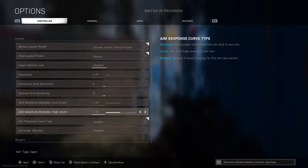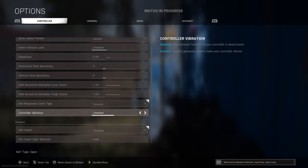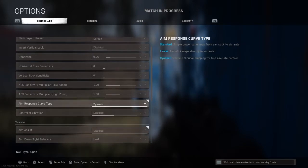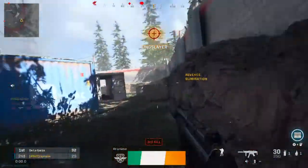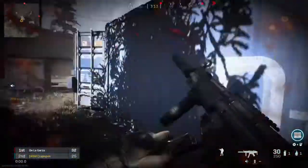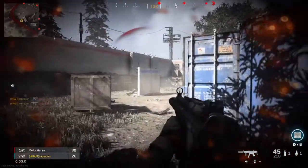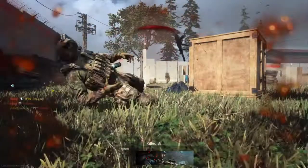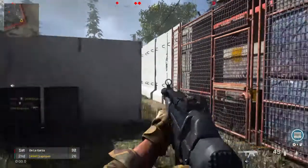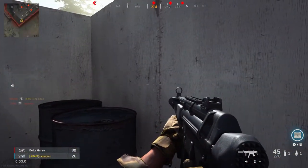The next thing I want to talk about is no aim assist. Disabling aim assist helps your aim a lot. To do that, go to your controller settings, go to Weapons, go to Aim Assist, and hit Disable. You're going to want to keep it disabled and now practice working on minuscule movements.